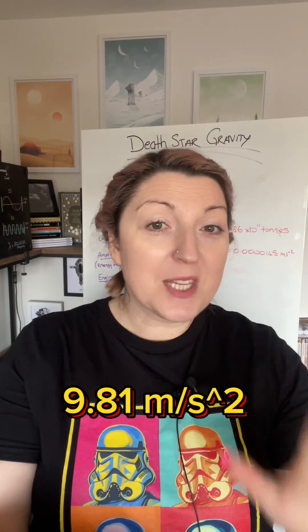We know that Alderaan is around the same size as Earth, and we know that Leia can walk on the Death Star. So we can assume that the gravity simulated on the Death Star must be similar to the gravity on Earth, which is 9.81 meters per second squared.